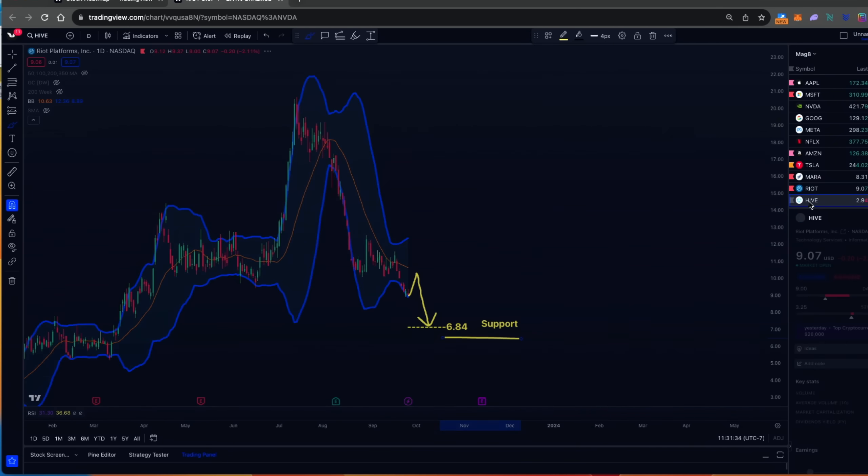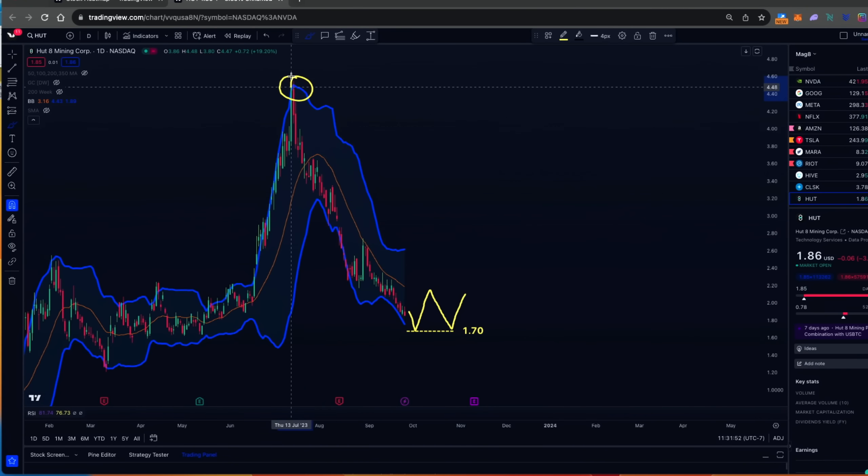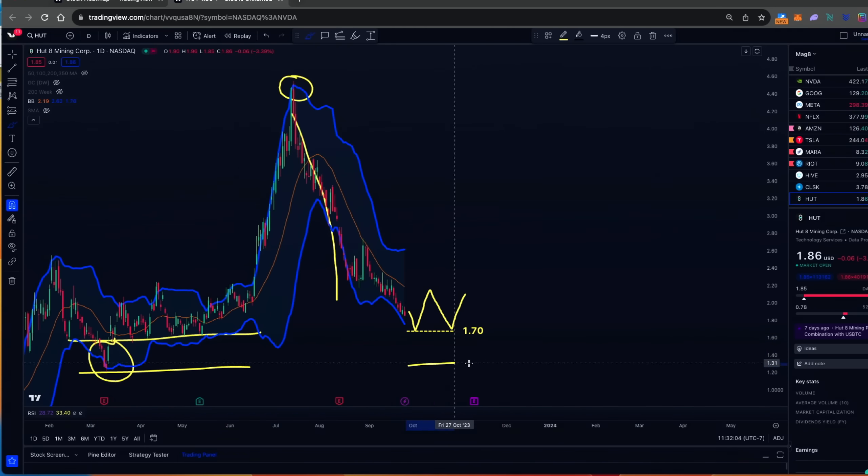Let's look at Hut. Hut has a similar chart to Mara and is slowly bleeding off. It wouldn't shock me if we had a capitulation moment down to $1.70 before going back up and testing this range. We're down 20%, coming along ranges of support. You can see that $1.70 coincides with strong support, but it previously broke even lower — down to $1.40. My area of entry when Bitcoin pulls back is going to be buying some at $1.70.